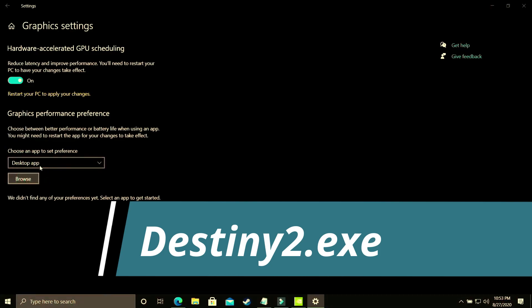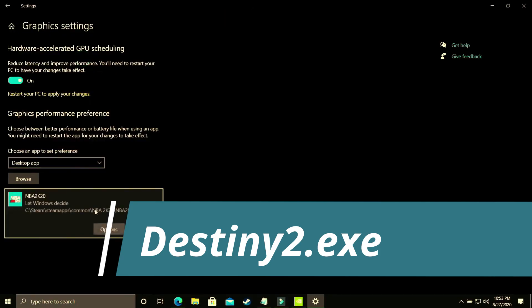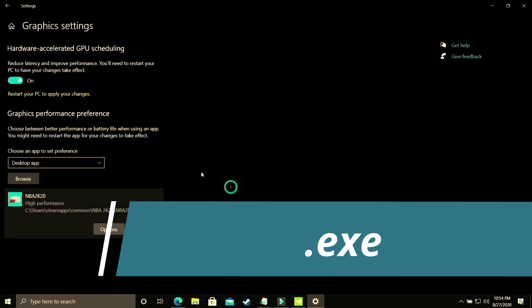Here you have to make sure you select 'Desktop App' and browse for your game's .exe file. The PC I'm using for recording doesn't have the game installed, so I'll show you with NBA 2K20 as an example — just do the same with your game's .exe. Go to Options and make sure you select 'High Performance' — that is, your dedicated GPU (e.g., Nvidia GeForce GTX 1650). Save these settings, restart your PC, and your game's performance will surely be boosted.